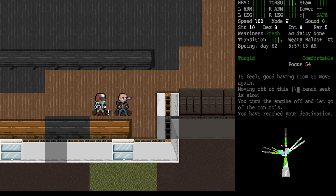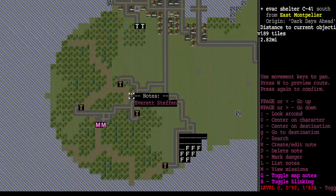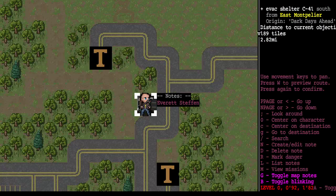With that in mind, it's time to talk about how to make friends in Cataclysm Dark Days Ahead. I'm standing next to an NPC at our starting location. We started in this evac shelter, and when we look at the map it tells us there is an NPC here.